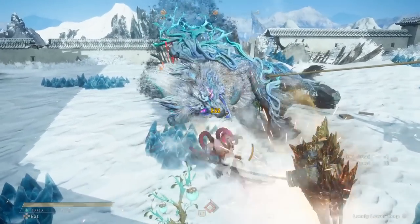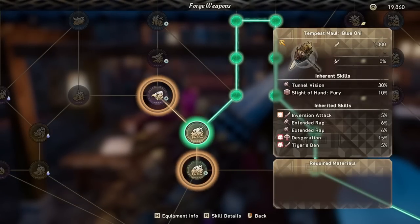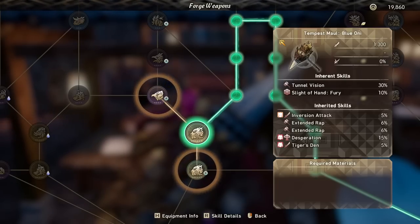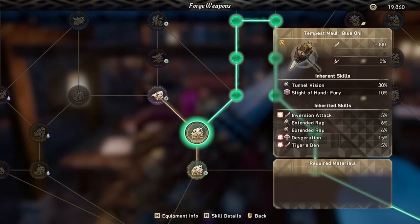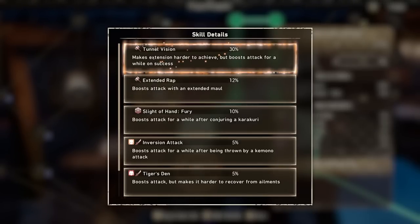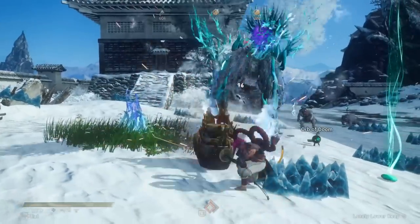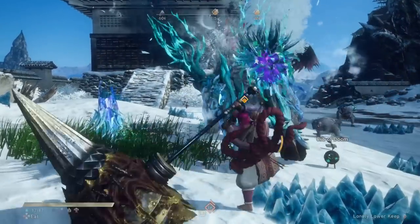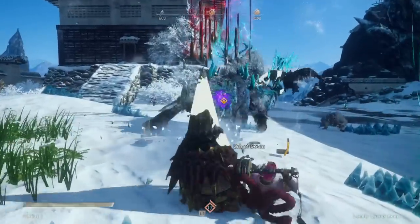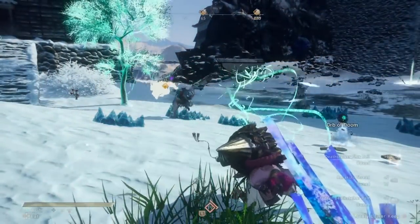The final tier weapon for maul is about the easiest thing to decide once you've looked at the skills — it is this raw attack golden tempest, the one without element on it. Generally for an all-around build you want to go for raw attack, and the amount it has on it is tied for the highest pure attack on any maul in the game. The reason we chose it specifically is it has 30% tunnel vision as an inherent skill. This skill makes the timing window on extending your maul after a hit slightly shorter, but in exchange gives you a 30% attack boost for a few seconds after a successful extension. In my experience, even with this skill at 30% the extension window is more than long enough, so this basically just translates to 30% bonus attack on all of your strongest attacks.